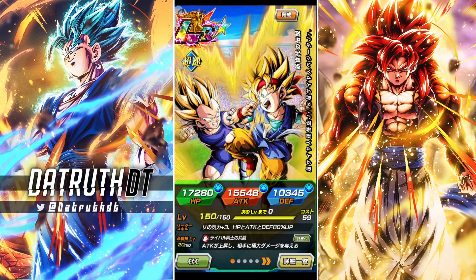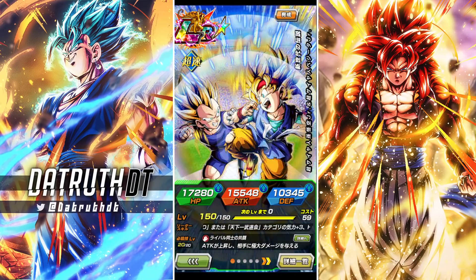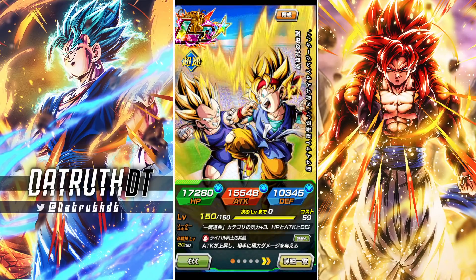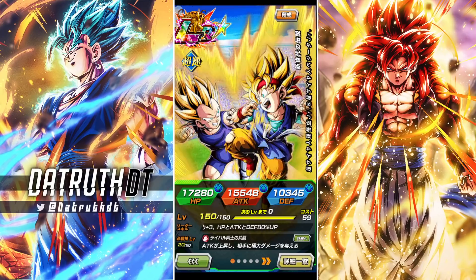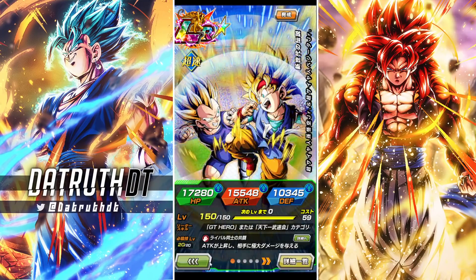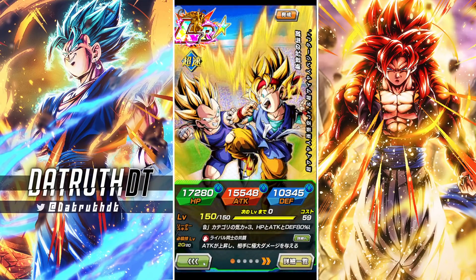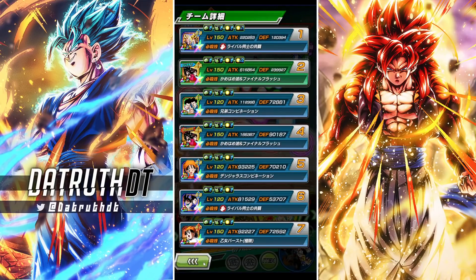Now this Goku Jr. and Vegeta Jr. — immediately look at their stats, their stats are so bad. 15,500 attack for a Rainbow LR is terrible. 10,300 defense is also bad. So it's like this unit is definitely going to EZA because they outright suck.